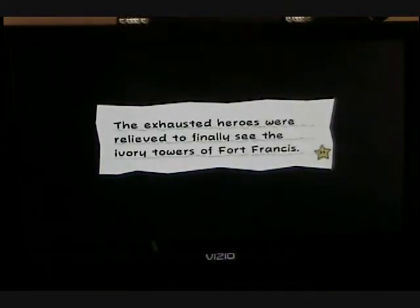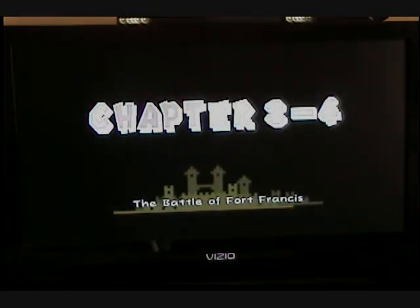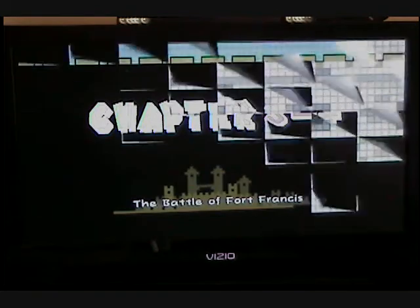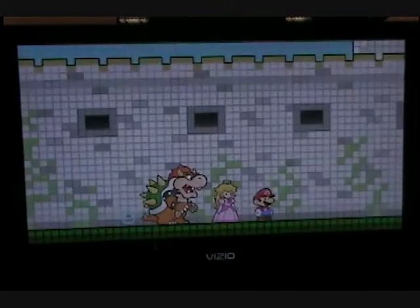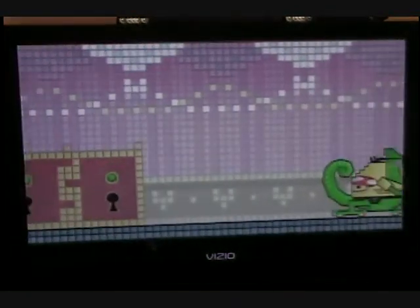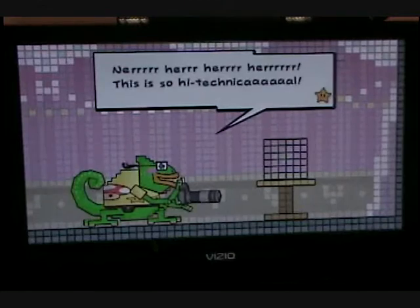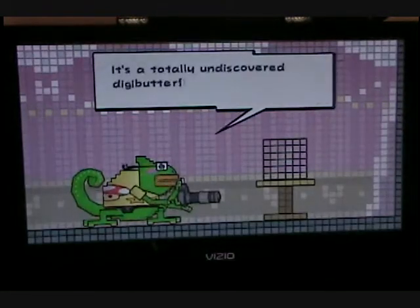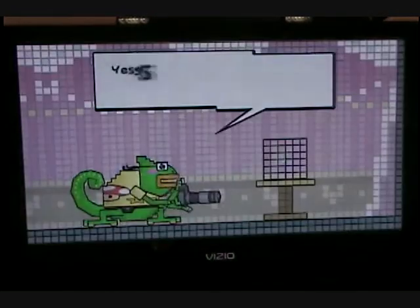Welcome to Chapter 3-4, the Battle of Fort Francis. This is where that dweeb Francis lives. What's he got a castle for? It's so much bigger than your castle. I could just go — butterfly Mario, save me!